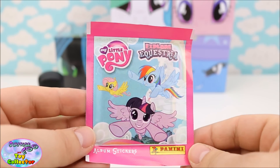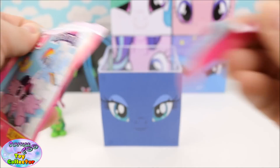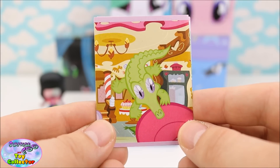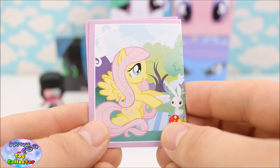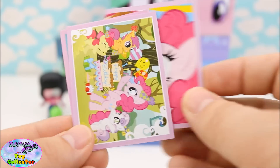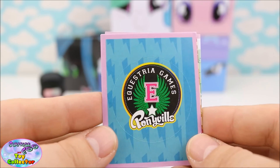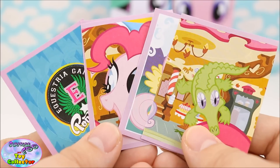Next we have a pack of My Little Pony Explore Equestria stickers. On our first sticker we have Gummy. Next we have Fluttershy and Angel, Pinkie Pie, Pinkie Pie and the Cutie Mark Crusaders, and an Equestria Games symbol. What a cool pack of stickers.